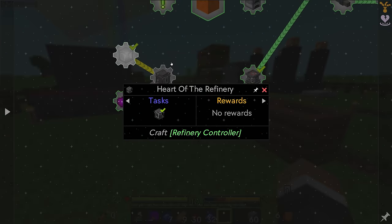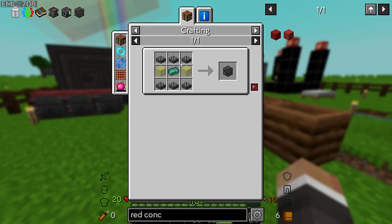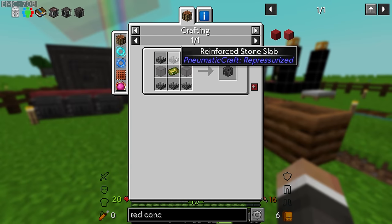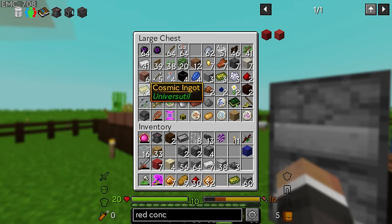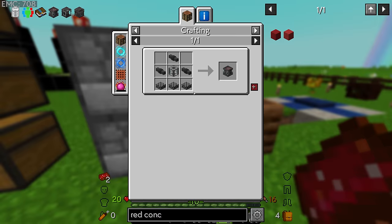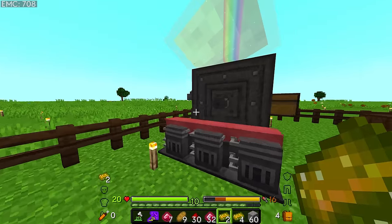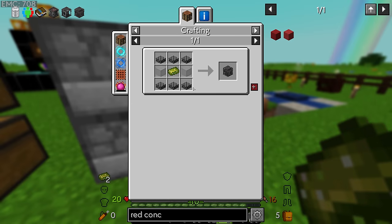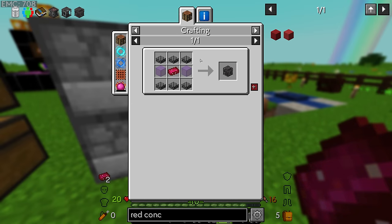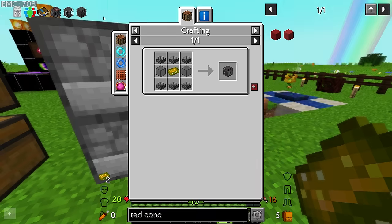In newer versions of PneumatiCraft, the refinery is actually a multi-block structure, and we need to make four refinery outputs. These are fairly straightforward - we need more glass, more reinforced stone slabs, and some more cosmic ingots. We've got a few of them lying around, and of course more reinforced stone we can make with regular stone and compressed iron. I do think we're going to need even more compressed iron, so I'll throw another seven into there. If we need seven of these that means we need 42 reinforced stone slabs.